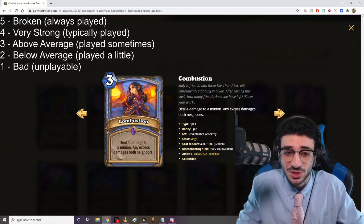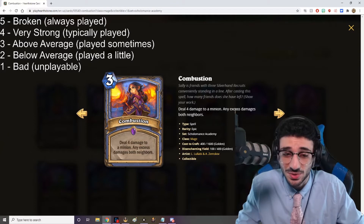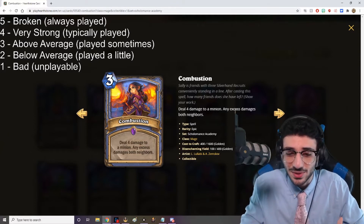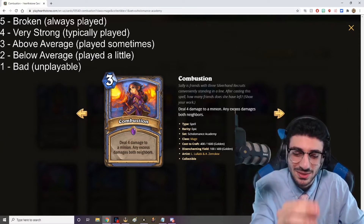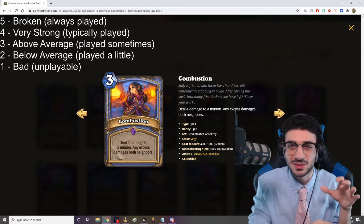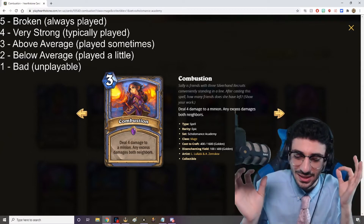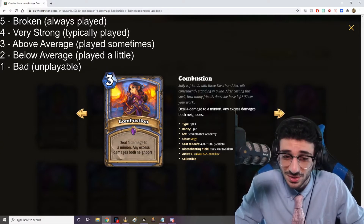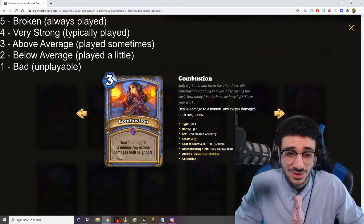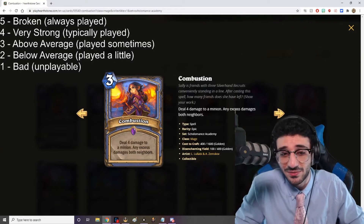Next card is Combustion — a three mana spell. Deal four damage to a minion; any excess damage hits both neighbors. This card is really, really strong. For example, if there's a two-health minion in the middle, playing Combustion deals two damage to that minion and two damage to the minions on each side of it. It's a great card for controlling early-game aggression from decks like Demon Hunter and Hunter, which is exactly what Mage needed. Five out of five.